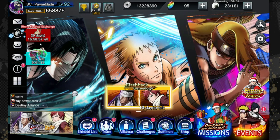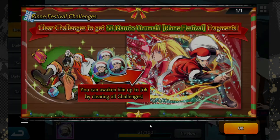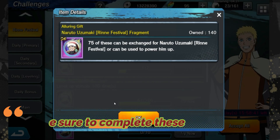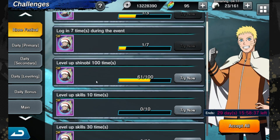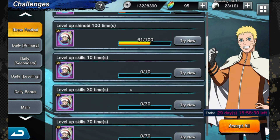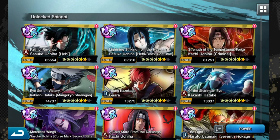Going to Challenges — you can do missions and clear objectives to get more of Naruto's fragments. Make sure on a daily basis you get these done: level up skills, level up characters, log in. I've already completed a few — doing elite missions, doing standard missions. The faster you get these done, the faster you get him to five stars, and then you can focus on getting him to seven stars.